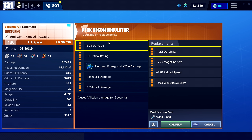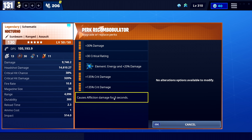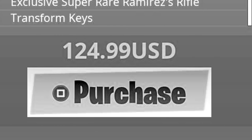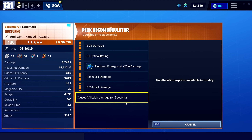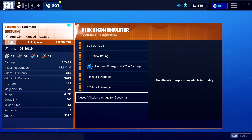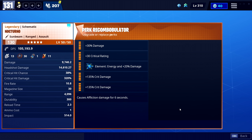They buffed all weapons in the game, which means the Nocturnal got buffed as well. And check this out - the Nocturnal will get its own special last perk. There will be a lot of different perks you can choose for the Nocturnal and other founder's weapons, which will buff the weapon even more. So right now the Nocturnal is really strong, and when it gets its own last perk it's going to get even stronger.